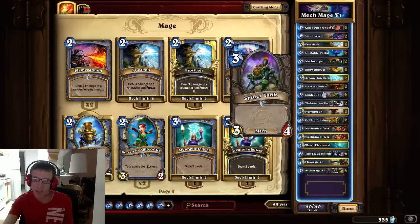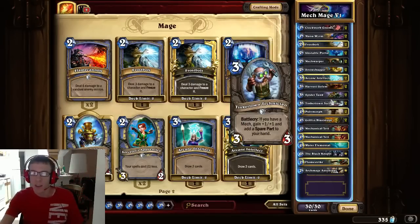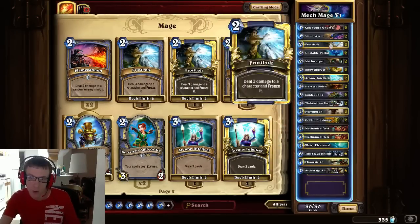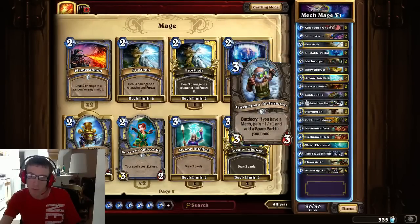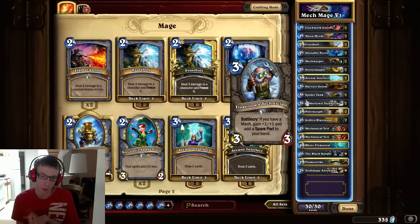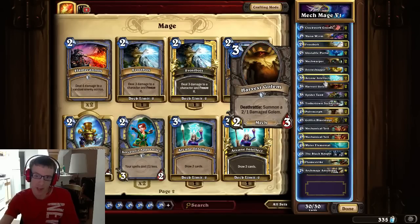Spider Tank is a new mech — a 3/4 for 3 mana — and I don't think there's ever been anything with those stats before, so it's a pretty great 3-drop. The Tinkertown Technician is a 3/3 for 3, but if you have a mech on the field — and with all these lower-cost mechs, even lower with Mech Warper synergy — it gains +1/+1, becoming a 4/4 for 3 mana, which is great. And you also get a spare part in your hand.